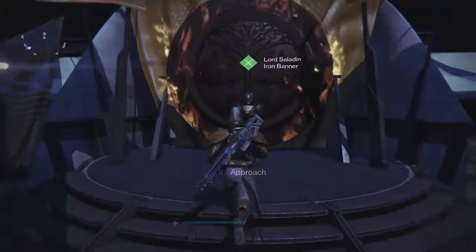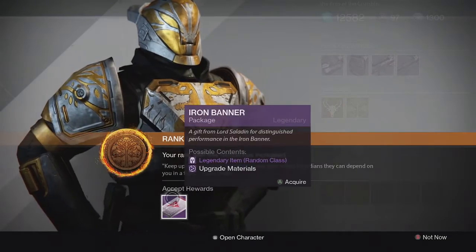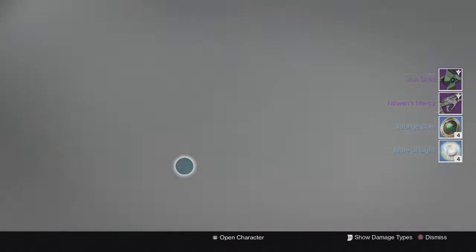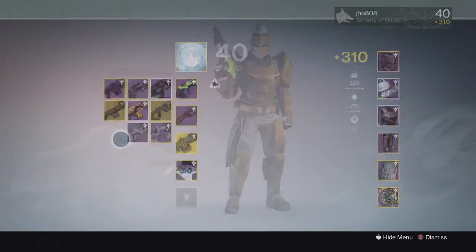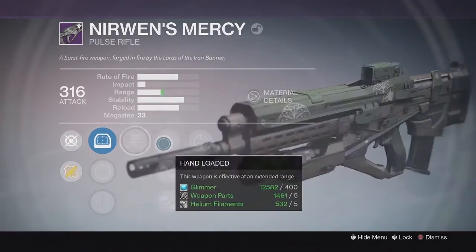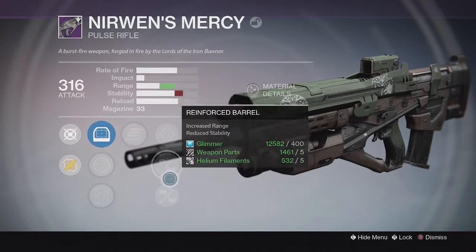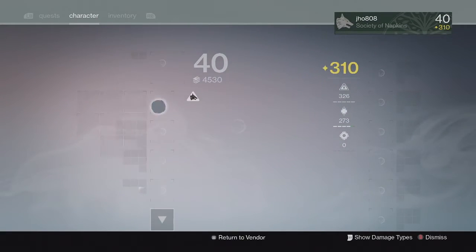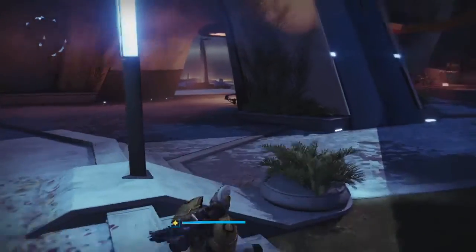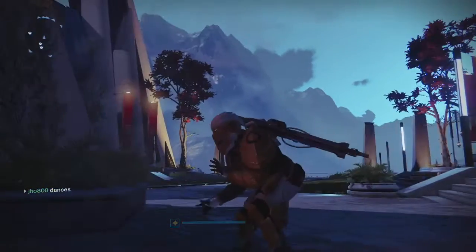Moving on to my next character, my titan. For my rank 5 Iron Banner package, we ended up getting the usual ghost shell and a Nerwin's Mercy pulse rifle, which was pretty cool. My Nerwin's Mercy came in at 316 attack with Secret Round and Feeding Frenzy as the perks, and Hand-Loaded with Reinforced Barrel and Injection Mold for more stability. Kind of an average drop for the perks — I think I could have got some better ones — but at 316 attack, that's pretty decent and I can always use it to infuse.